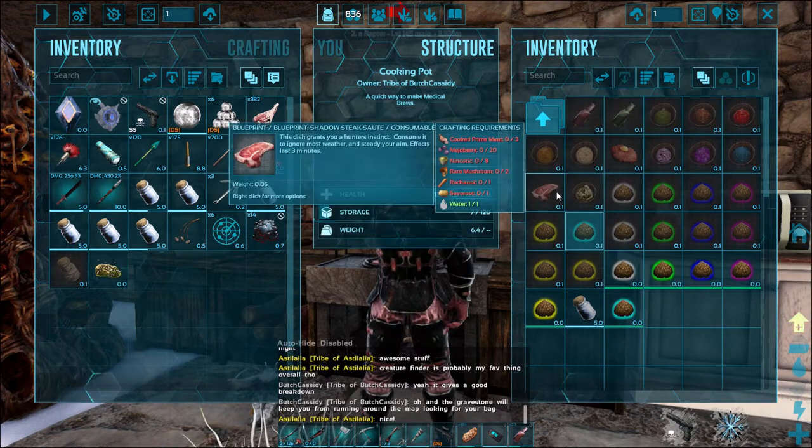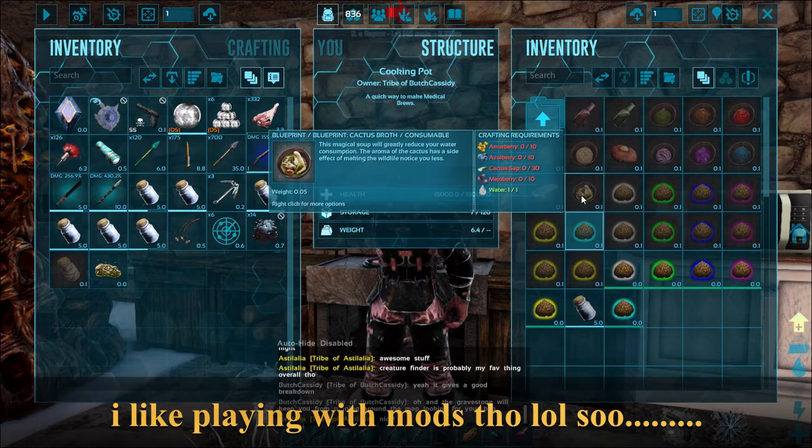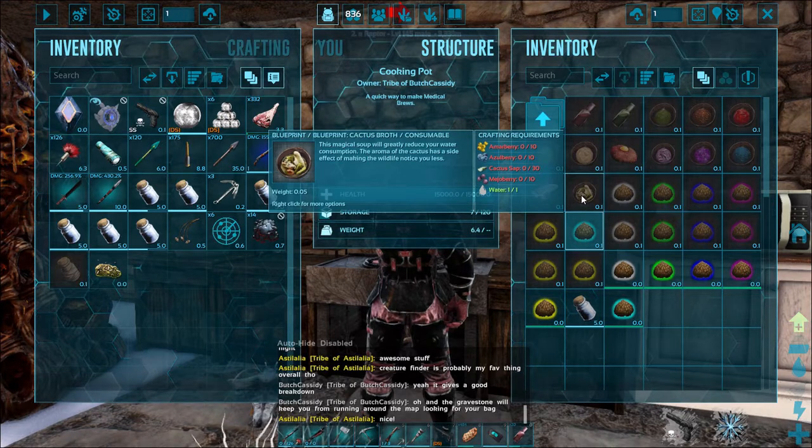That covers all our kibble. The only thing left to make is a veggie cake. The shadow steak saute is great — it lets you see for about three minutes at night, giving you a brighter night naturally without admins or cheats. Cactus broth — I'll find out more when I get to Scorched Earth — it greatly reduces your water consumption.